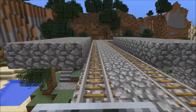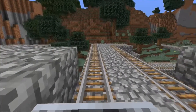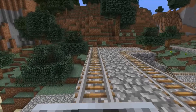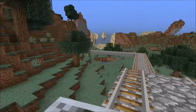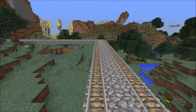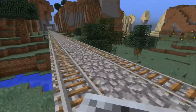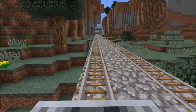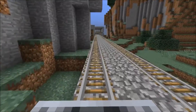We are now entering the area of Greenfields. We now approach Gurgoyne Street where this service will terminate. The station is named after the road which is located underneath it.